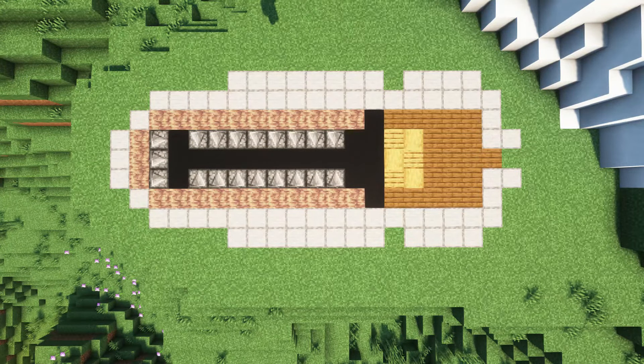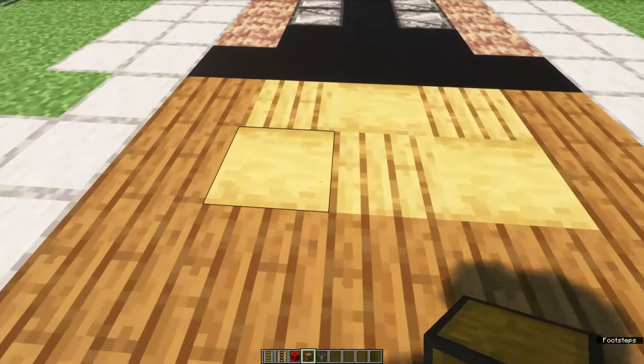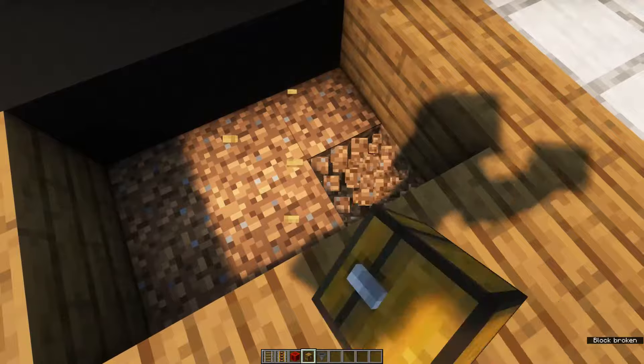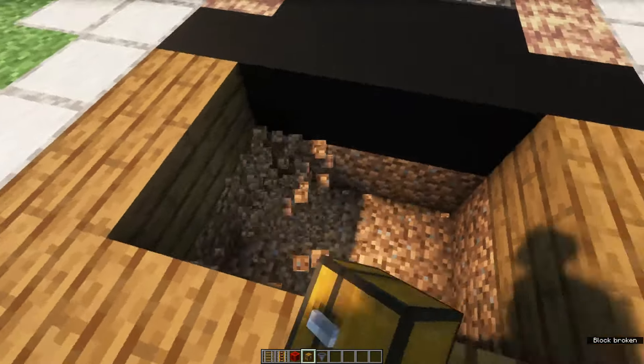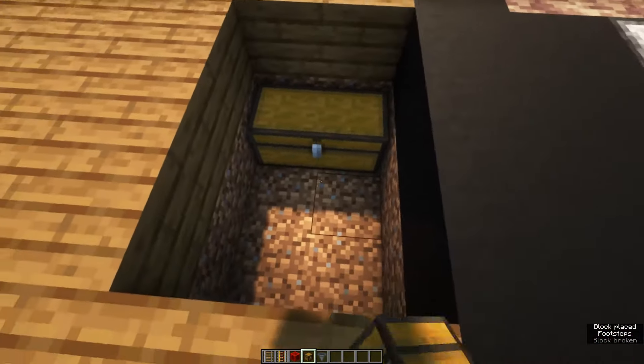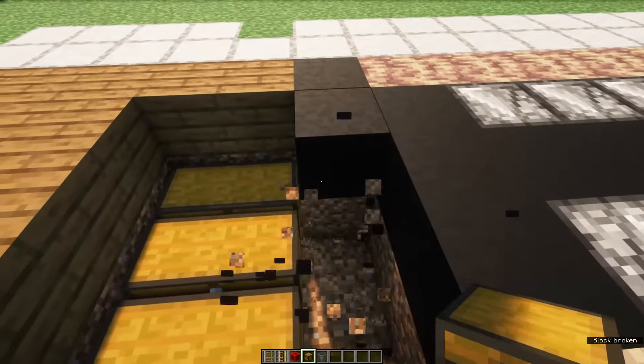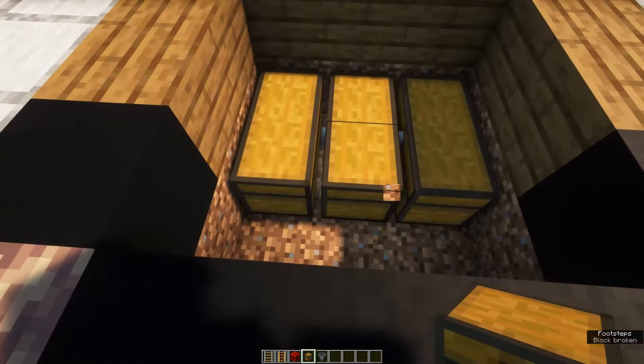Here you can see the layout of the build. We're going to start off by placing three double chests in the floor right here, and then place three hoppers facing into the sides of these chests.